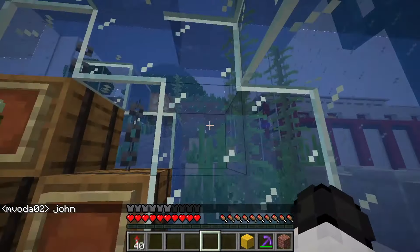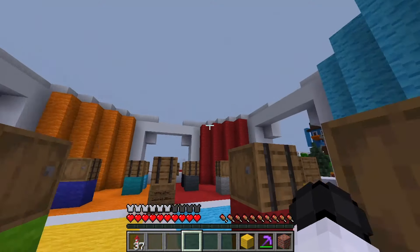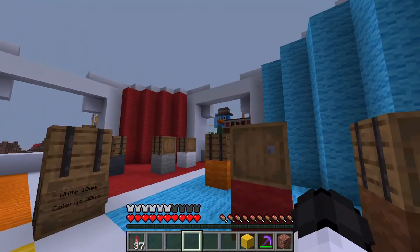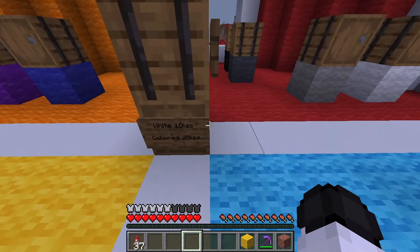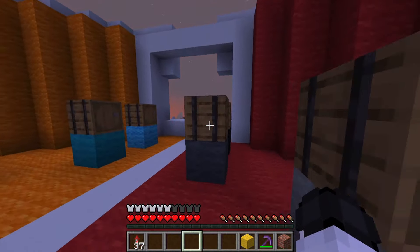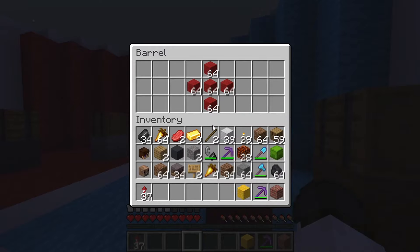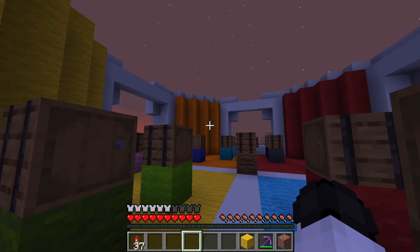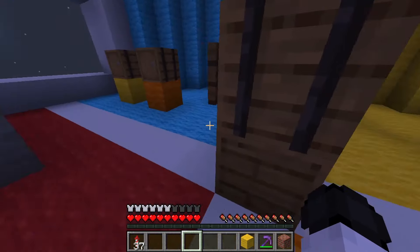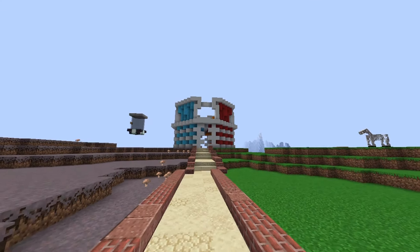For the next shop, build a colored block shop. You can sell wool, concrete, or hardened clay. On our server this shop sells all types of wool — the pricing is one diamond for white wool and two diamonds for any other color. That's a totally fair price because it's hard to get dye. Get all colors possible to make your shop more attractive. People always need colored blocks on a server, so get this shop done as quickly as possible.